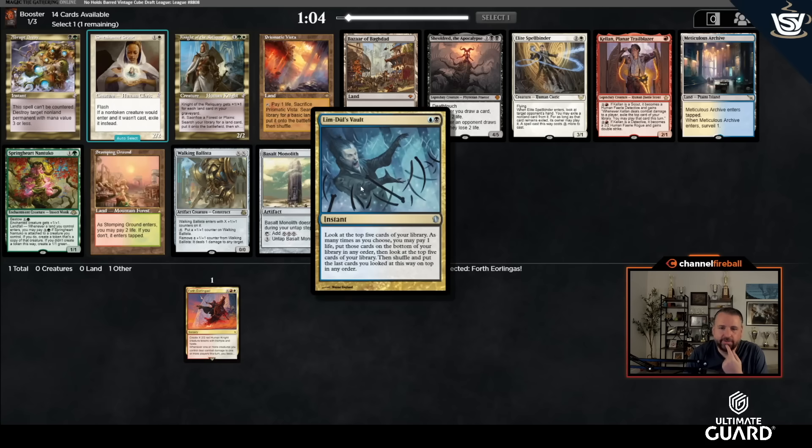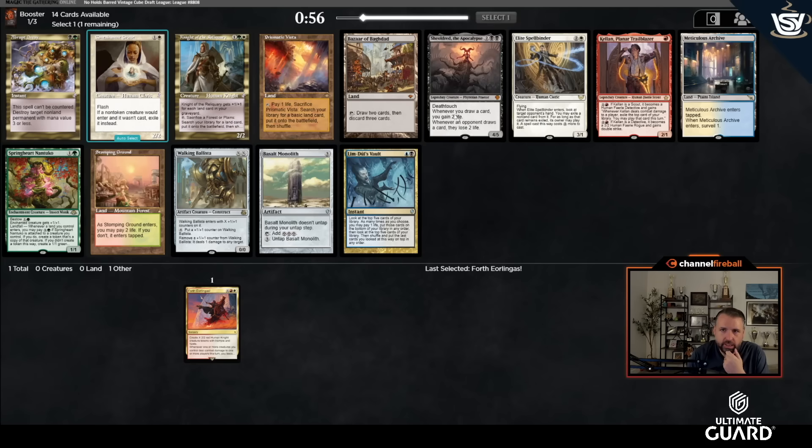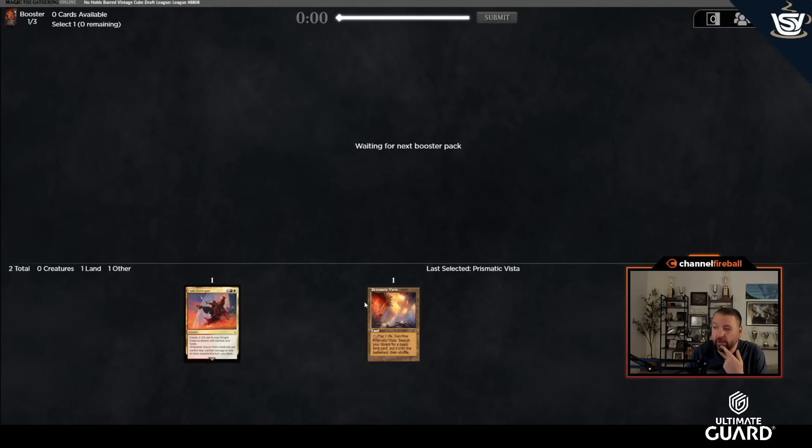Second pick: Limb Duels Vault lets you look at the top five, put them in any order, then pay a life to look at another top five until you find what you need. There's Prismatic Vista and Shielded. I'd rather just take Prismatic Vista — Shielded doesn't go all that well with 4th Yorion, and it's just okay in a higher power format. Decent enough start.